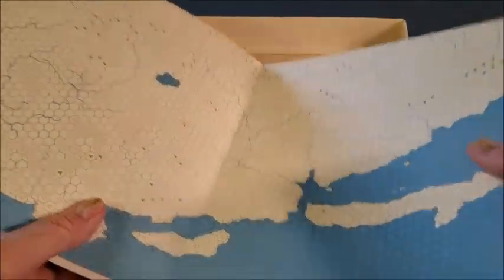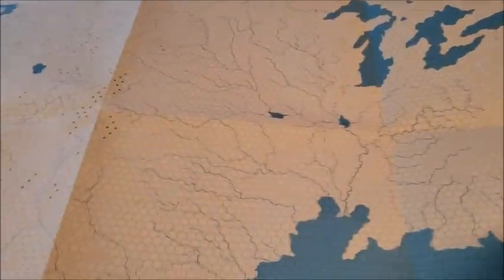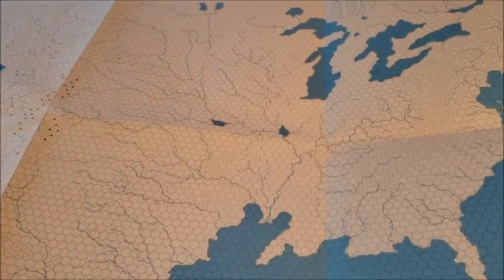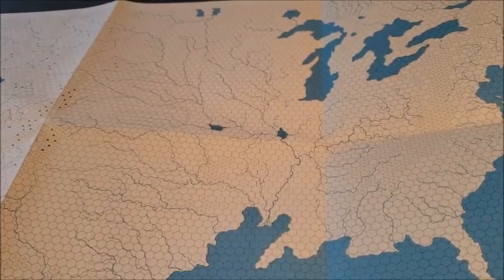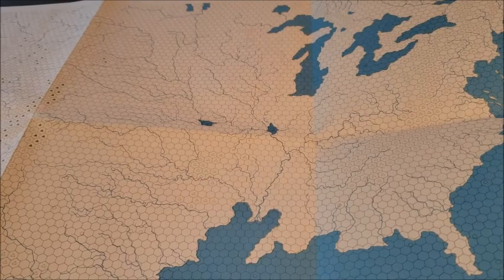Gamma World is a post-apocalyptic game. In the original iterations there's Gamma Terra — basically just a United States map with all the cities removed and a grid system, not unlike the World of Greyhawk map. We always played right around the tip of the now-expanded Lake Michigan, as we were all from the Chicagoland area.